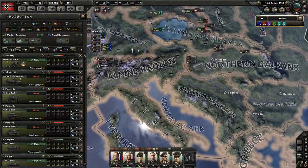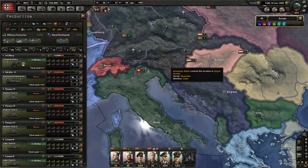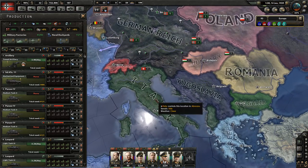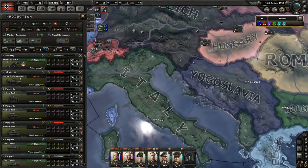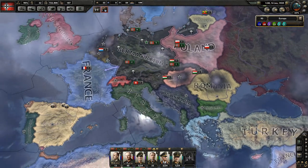We could invite Italy to our faction, but I'm not going to. I really don't want to be bogged down by them — let them do their own thing. I'm actually thinking we might invade them at some point. We'll see how that goes.